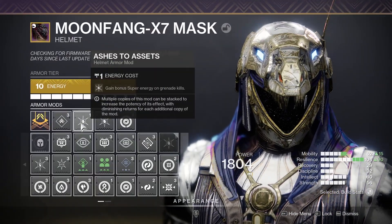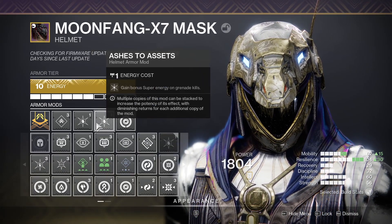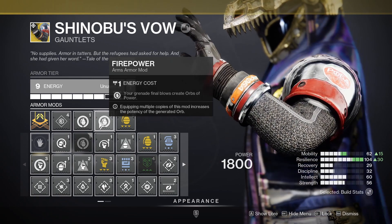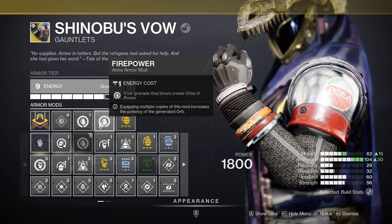For the armor mods on the helmet, I use Ashes to Assets twice so you can gain bonus super energy on grenade kills. Since you're spamming your grenade, you're going to get your super really fast. You can change the siphon to whatever you want. On the gauntlets, I use Firepower twice so that when you're getting grenade kills, you can generate a ton of orbs of power, which is basically how you get all your energy back.